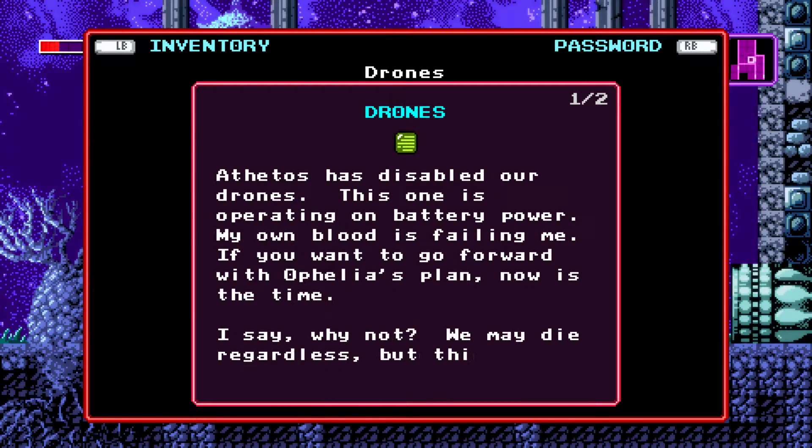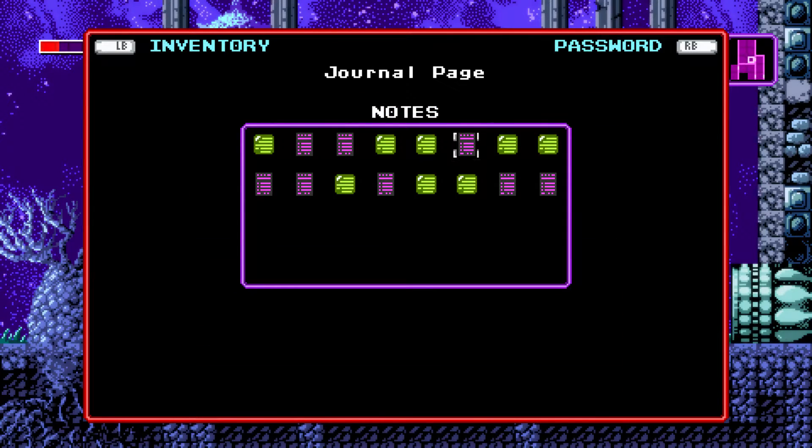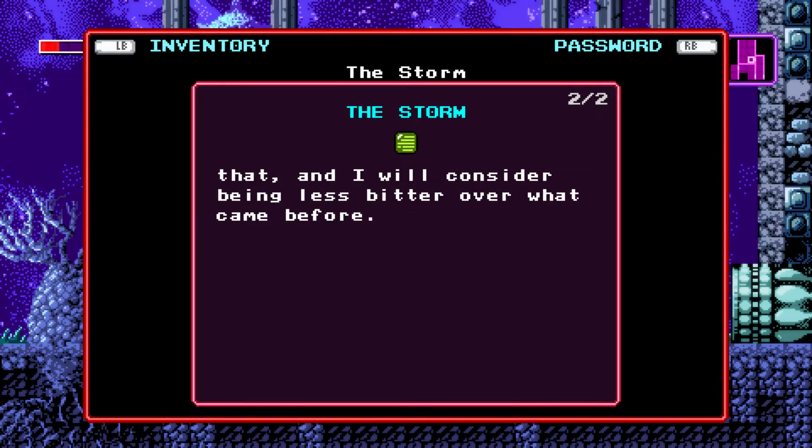Athena says: Disabled our drones. This one is operating on battery power. My own blood is failing me. If you want to go forward with Ophelia's plan, now is the time. I'd say why not — we may die regardless, but this way is a bit more interesting. The Storm. Shinema: You barely understand the technology that surrounds you. You claim to protect it. It will crush us once it fails. At least grant us access to your rebirth chambers.